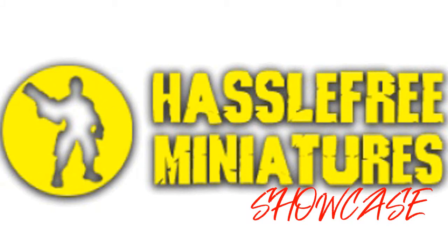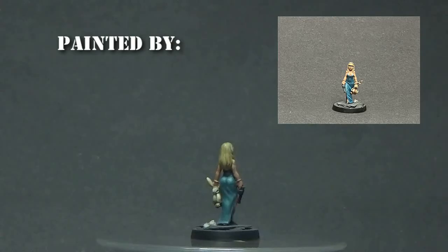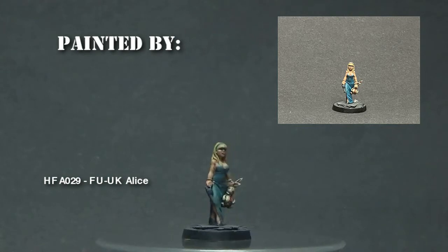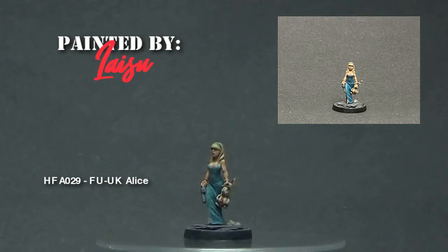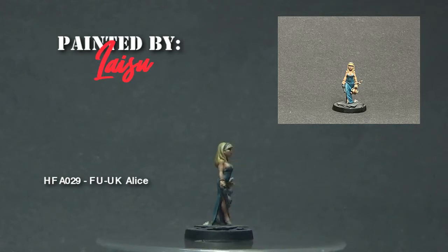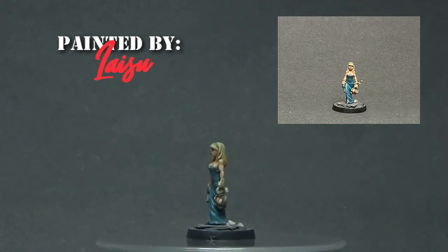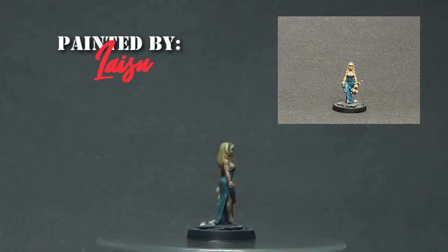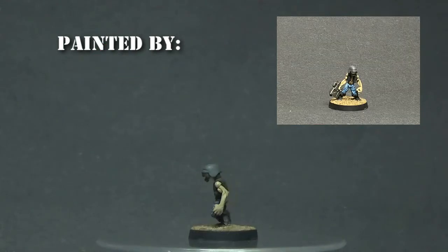Let's have a look at a small sample of miniatures from Hassle-Free. We'll start with a familiar miniature that I featured on this channel a few years ago. This was done by Laisu and I think it deserves a second look. This figure is a variant of the figure that won the 2004 FUUK sculpting competition. Laisu went one extra mile with a little bit of bunny feel on the base and a technique to give the dress a very see-through result. He worked the Alice in Wonderland theme on the base using playing cards.